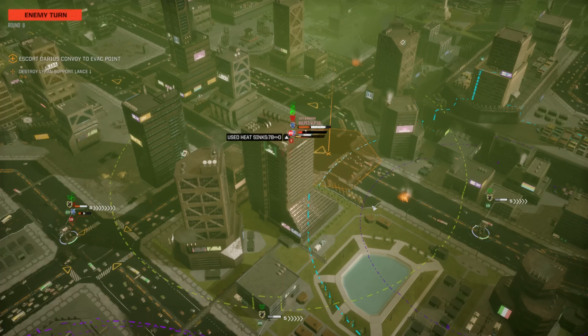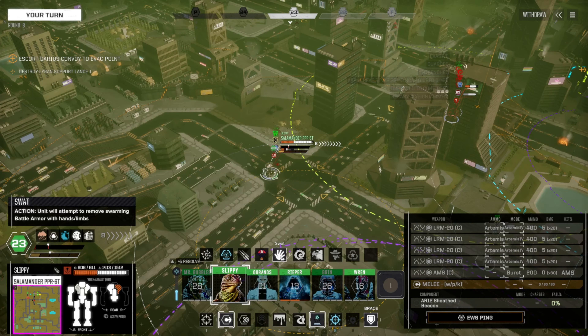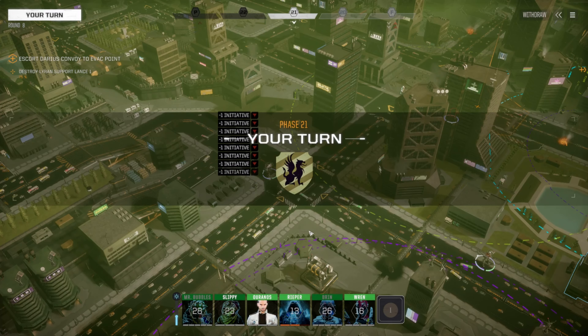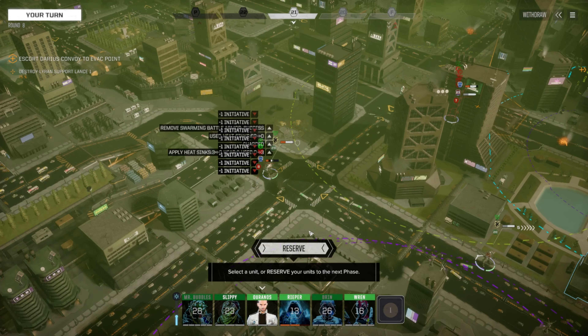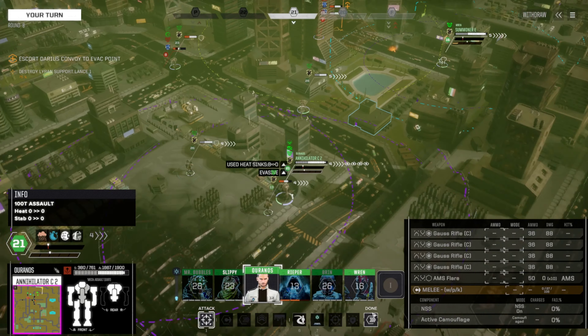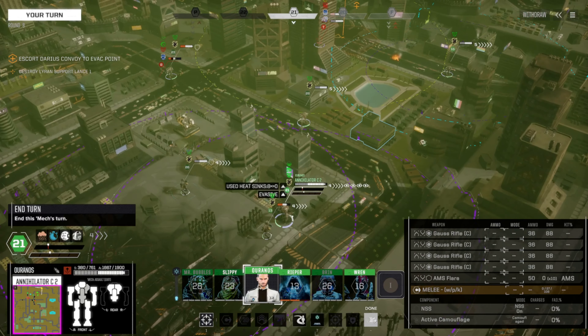We need to get off this platform. Vulpas gets a turn — not going for anyone. Slippy, 78% chance to get this armor off you. Didn't kill anybody. That's still a 20% chance to really ruin my day. We're in — keep on the Vulpas. Now we got battle armor on the ground.